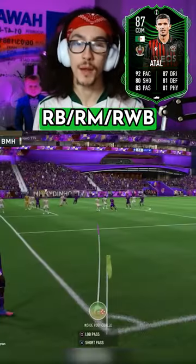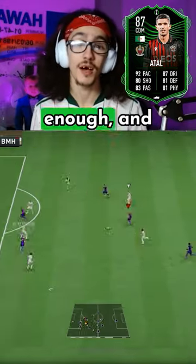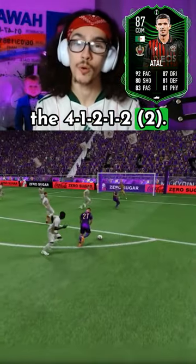Alternative positions are right back, right mid, right wing back, and CDM. The chem style I used was a Finisher, oddly enough, and I played him as an attacking centre mid in the 4-1-2-1-2 narrow.